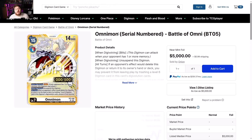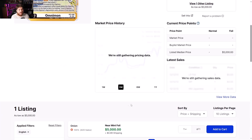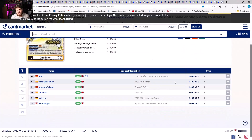First off we have our Omnimon serial number, Battle of Omni BT05. Somebody's trying to get $5,000 for it. Show me a picture of what number it is before I drop five thousand dollars on this card — it needs to be number one for me to be willing to drop anywhere close to this. Don't let yourself be fooled; get a picture or it's not worth it.